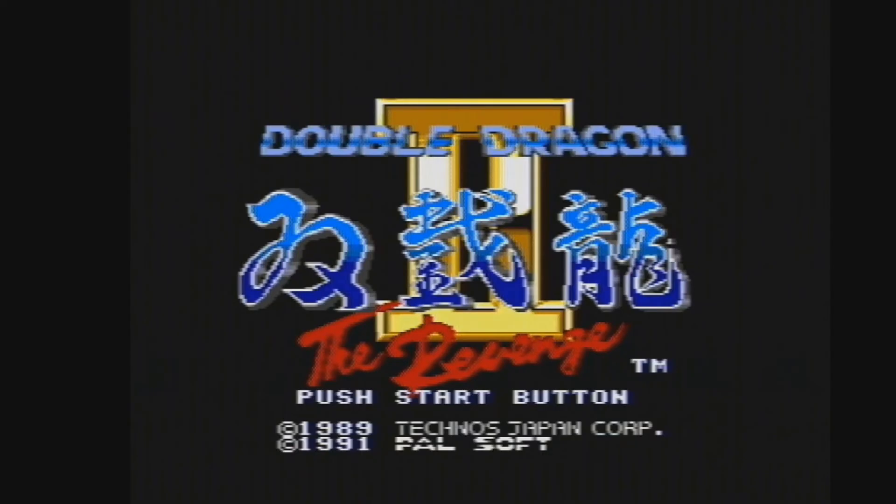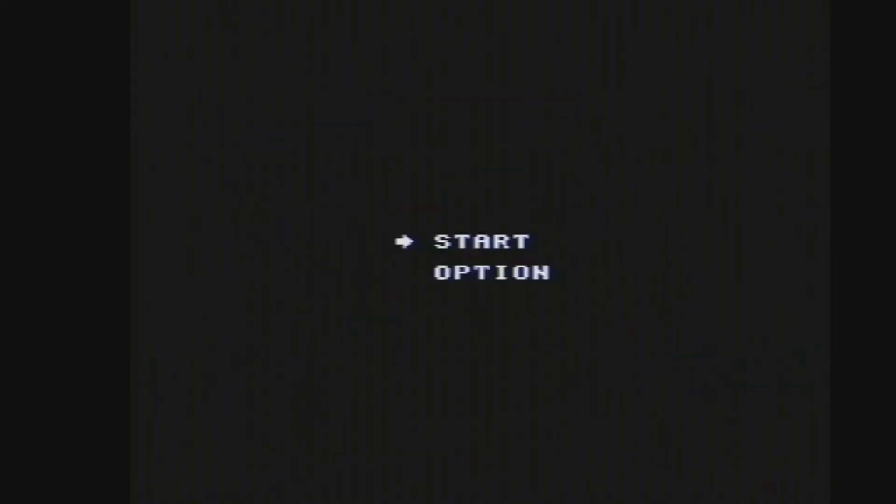Hello, Policy Best for UK here, and welcome to today's game — a game a day, every day, June 2019, a different Mega Drive game at 6pm on my channel. This is Double Dragon 2: The Revenge, 1989 Technos Japan Corporation and 1991 Pulse Soft. Let's start the game.